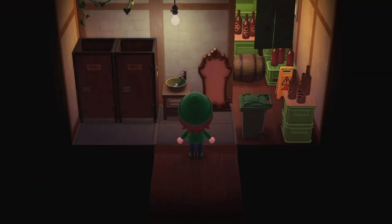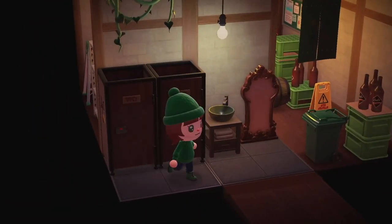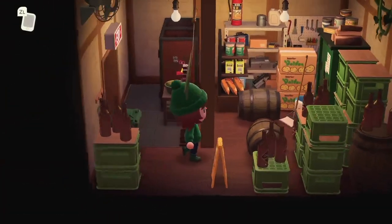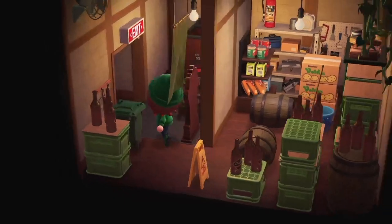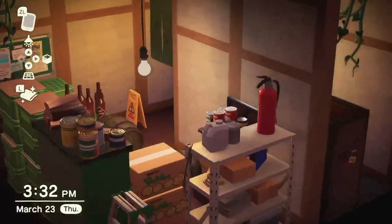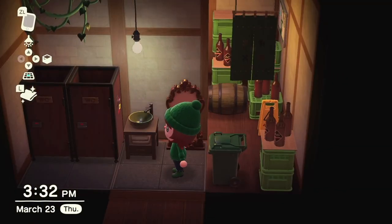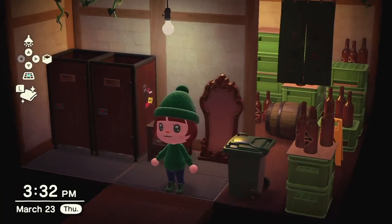There is a whole video just dedicated to decorating this house. This is the back room — I wanted to give it a little bathroom area and a storeroom. We have a bunch of bottle crates and tools and essentials, just stuff you might need in a bar. I really like how this room turned out — it definitely gives that back room of a bar kind of vibe, maybe a little too clean, but you can only make rooms so dirty in Animal Crossing.